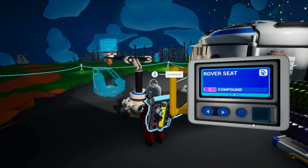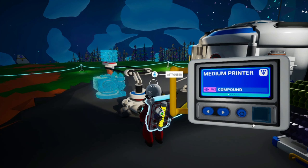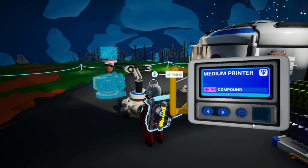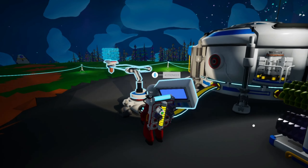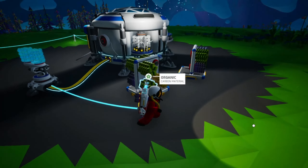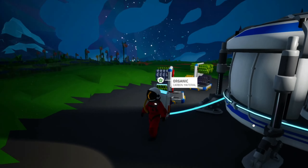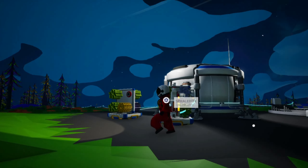But that's only a seat. Small canister, work light, medium printer — I need to make a medium printer. Do I have two compounds? I have one compound, that's a compound.